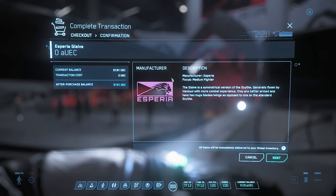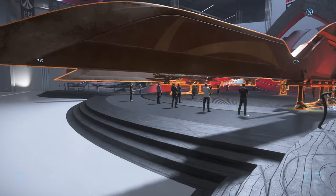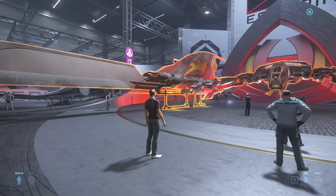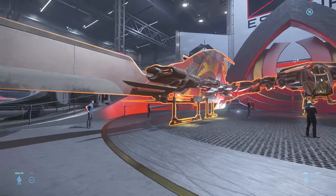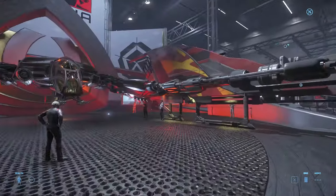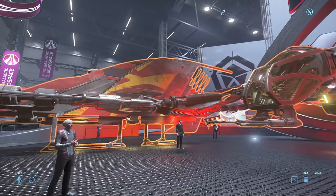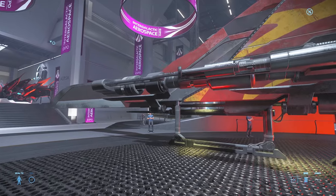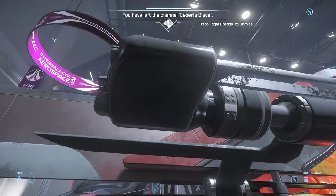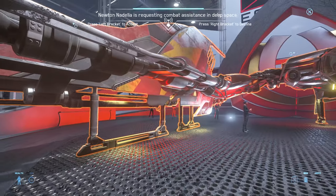This one is the heavier — or medium — fighter. This is the symmetrical version. The asymmetrical version is the Scythe; this is called the Glaive. This is for the more experienced pilots. Would you look at the size of these cannons — goddamn. You do not want to be hit with one of these.